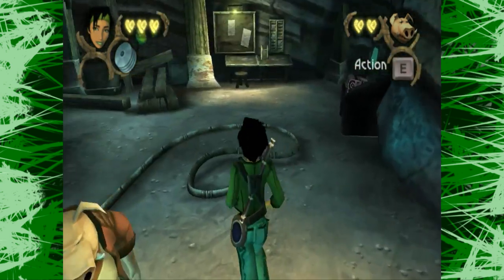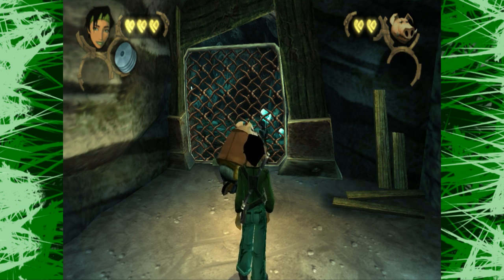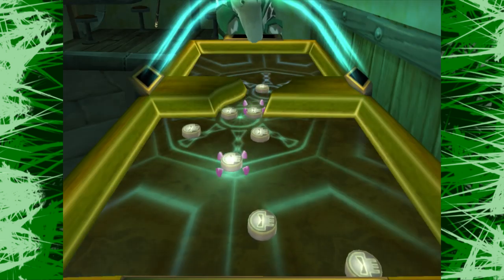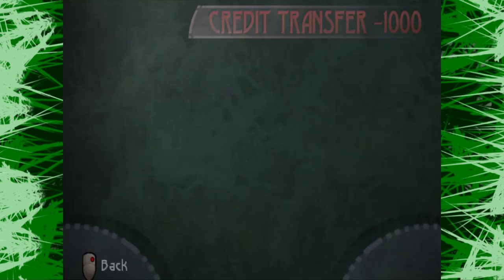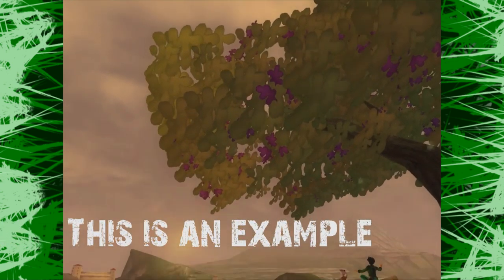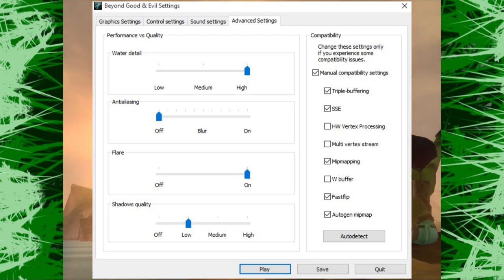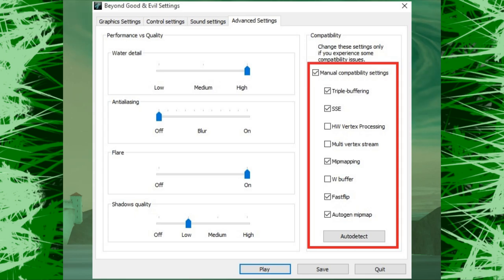A final note about the PC port: since I own Beyond Good and Evil on both PlayStation 2 and Steam, I think it's important to mention that Jade controls quite well on PC, but the game feels most natural with a controller. The PC port isn't bad — the worst thing is that the 8-puck minigame is tougher than normal. I was actually able to 100% the game, getting all the M-Discs, animal pictures, and pearls. A common graphical problem on Steam is screen flickering; to fix it, disable HW Vertex Processing, Multi Vertex Stream, and the W Buffer.